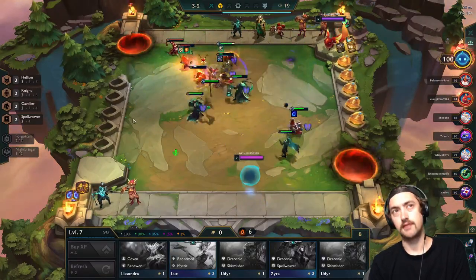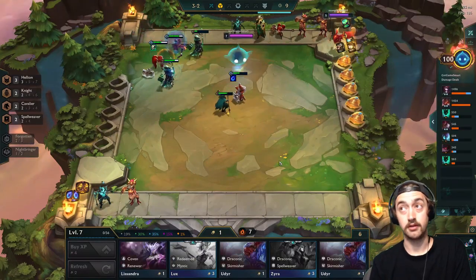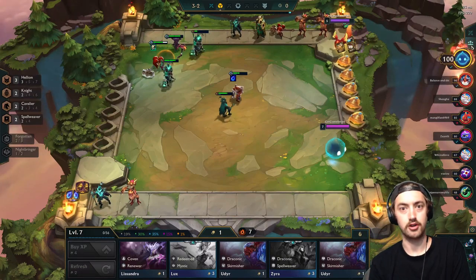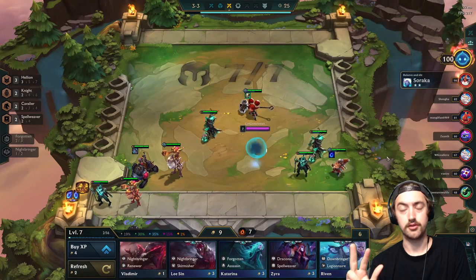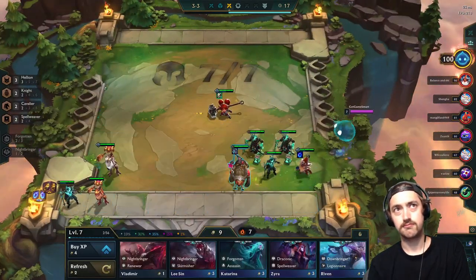Pushing levels is so important because it's going to let us eventually get to the point where we're rolling for our higher cost units. We run three legendary champions in this build. But it also gives us a good tech pretty much every rung of the ladder — every time we level up, we're putting in something that is making our board substantially stronger, which is going to ensure that we're continuing to winstreak.